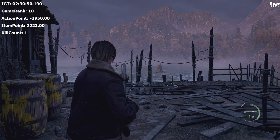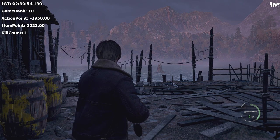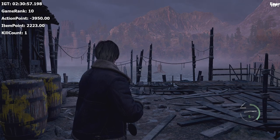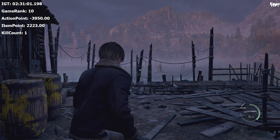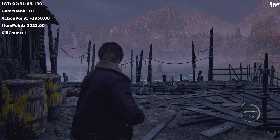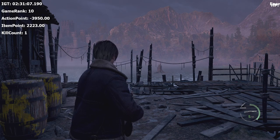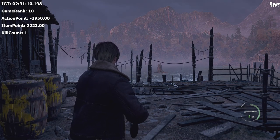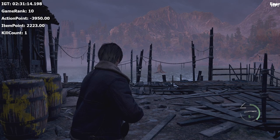The game adds those two numbers together and compares them against thresholds. For example, in Professional, anything above 2000 will be DA 11, and anything below 2000 will be DA 10. It's that simple.